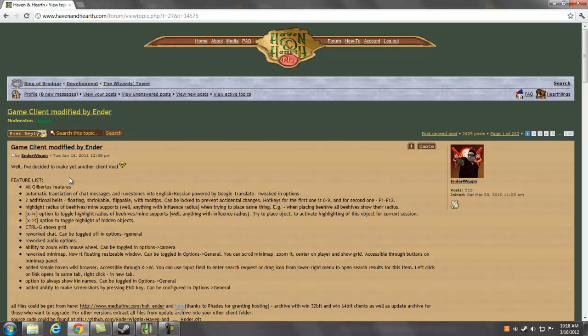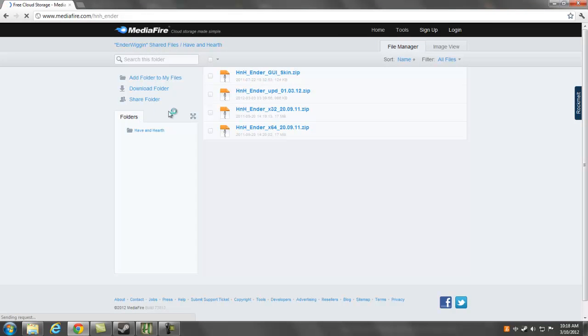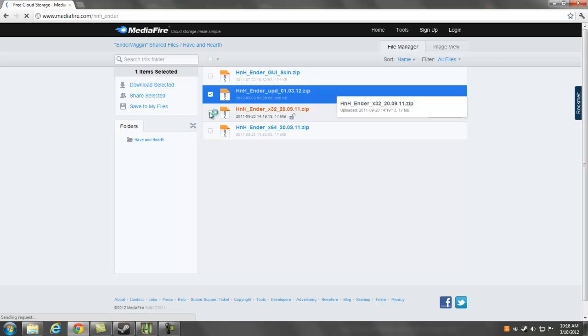Go to Ender clients, then you want to go to the proper page which is right here. You want to download this and this if you're using a 64-bit operating system — I think everybody is doing that. If not, you want to download this. These two. I don't even care about the skin, I've never downloaded it.